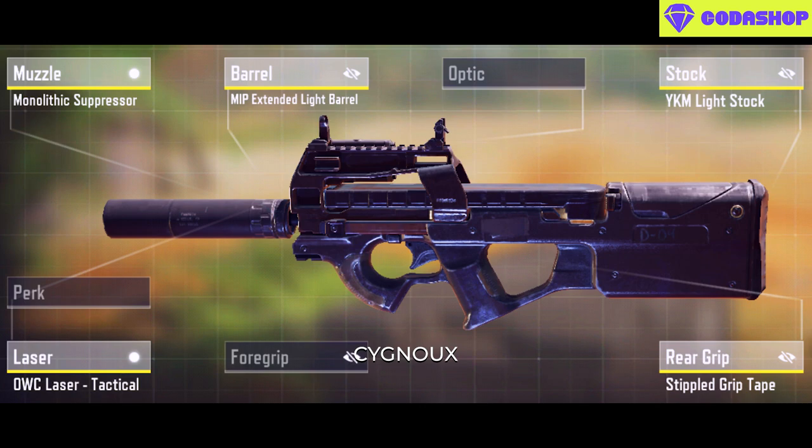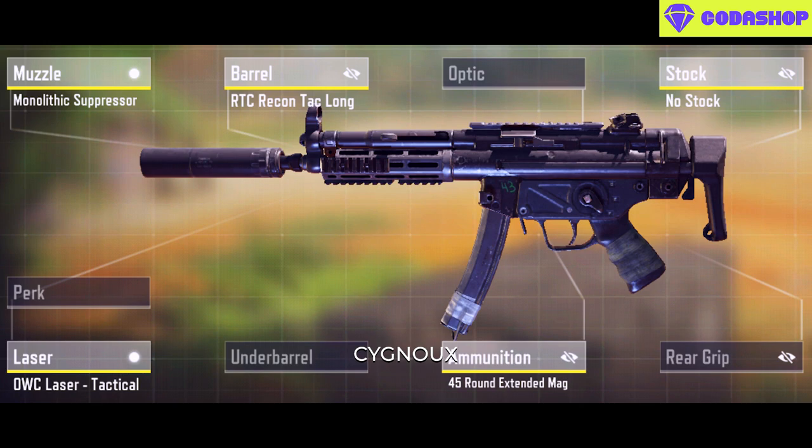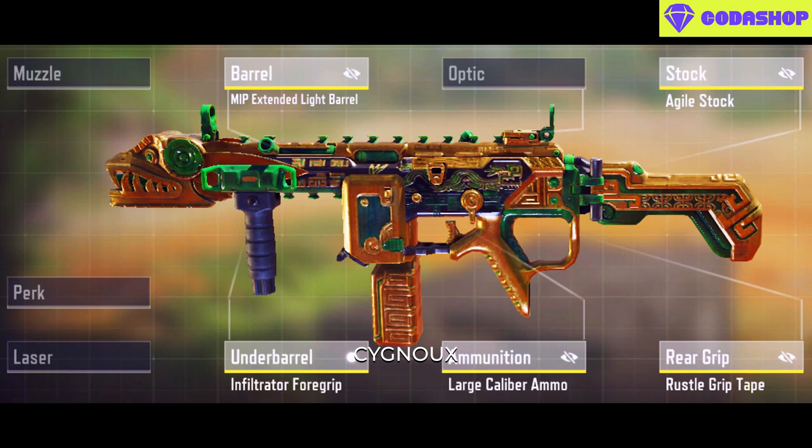SMGs have always been used for playing aggressive. The CBR4 is the latest gun being used, and the QQ9 has always been a staple with multiple builds available. The MX9 is still viable — use the large caliber ammo on it.